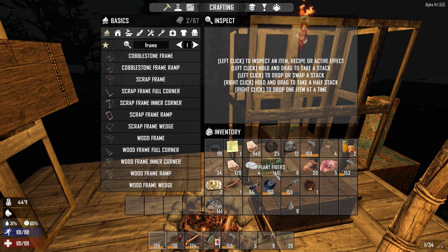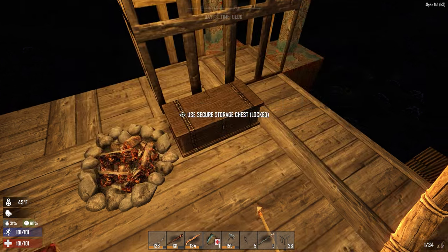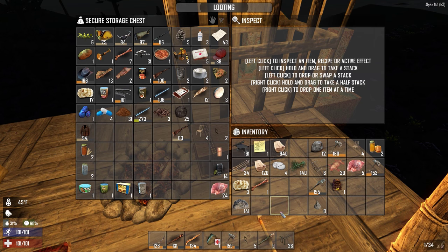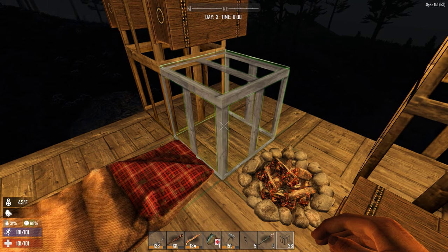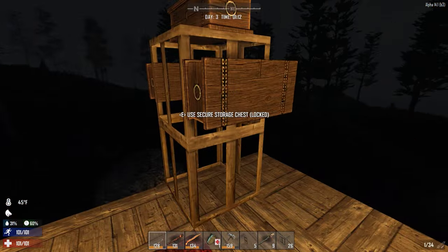All right, let's drop some stuff off. I started getting cold so I took off the glasses and the cowboy hat — both have negative insulation so they make you cold. We've got to put down the forge somewhere and decide where. I don't normally like to put the forge and the campfire on wooden surfaces, but you gotta do what you gotta do.